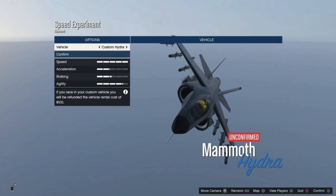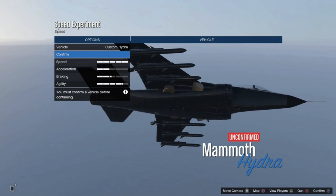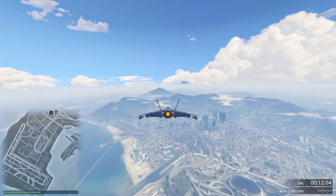In this video I'm going to be showing you a neat little trick on how to get from one end of the map in GTA to the other in just two minutes using the Hydra, making it easily the fastest vehicle in the game.